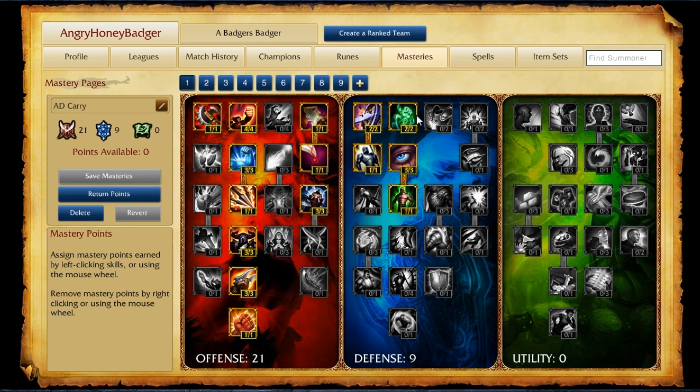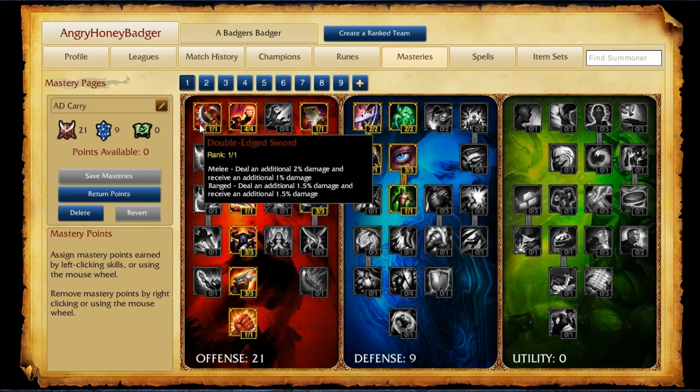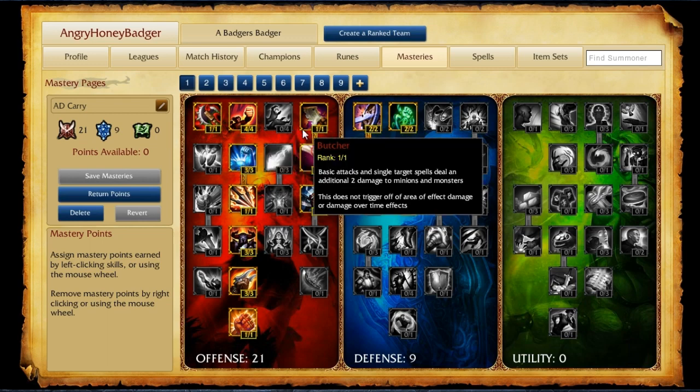We're going to start with our AD carry or marksman page. We're going to build it with 21 in the offense, 9 in the defense, and 0 in utility. In the Tier 1 offensive tree, we go Double-Edged Sword — you're playing range, so you shouldn't be taking that much damage. Then you put 4 points into Fury; 5% attack speed is always fantastic. And then 1 point into Butcher, because that extra 2 damage to minions and monsters helps you CS in the long term.